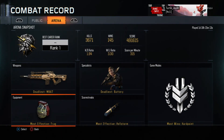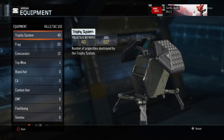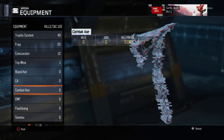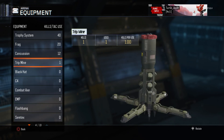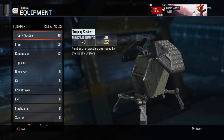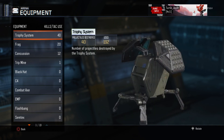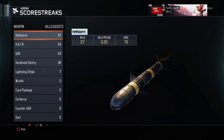Frag grenades are my most effective equipment. These are the four equipment pieces I mostly use — well, three actually, since I only used one of them once. These are the equipment choices I stick to in Arena.